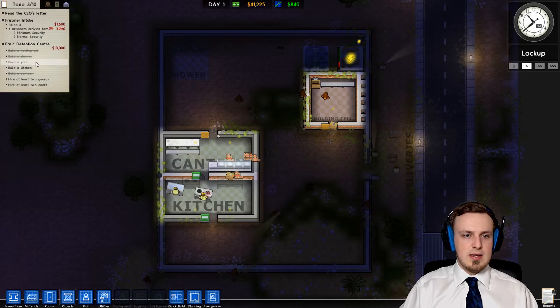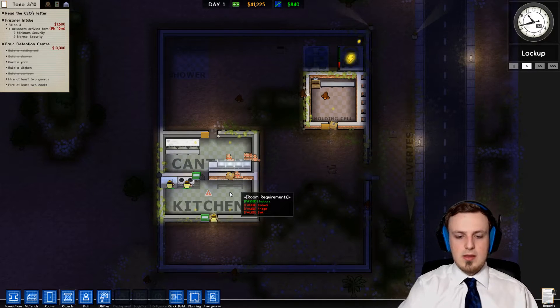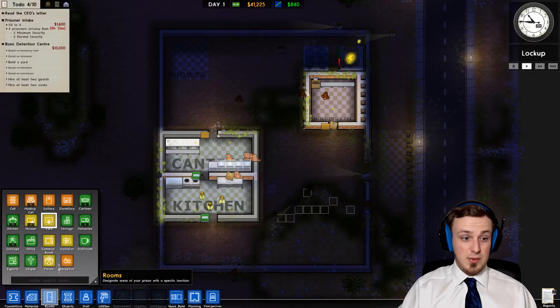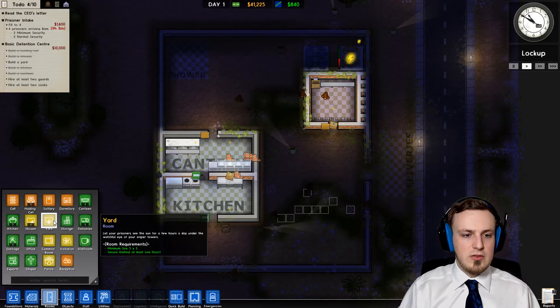What we need now is a kitchen and a yard. The kitchen is still being built, but the yard isn't. So the yard, I guess it's supposed to be outside. Let your prisoners see the sun for a few hours a day under the watchful eye of your sniper towers.